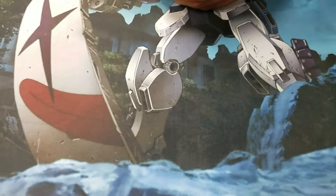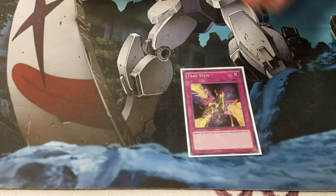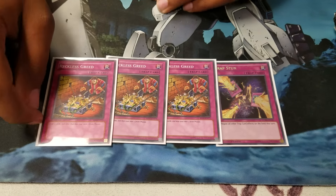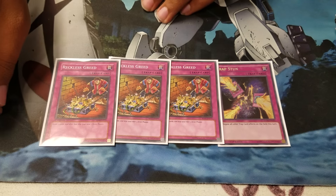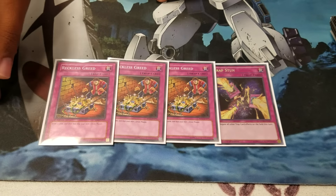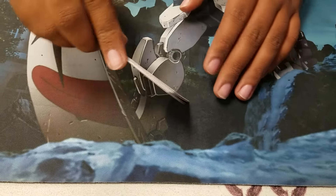I do play a couple traps. I play one Trap Stun to negate all traps if I go first, so when it's my turn I can negate all their traps on my draw phase. Another draw card is three Reckless Greed. It does happen sometimes when you brick with it, which sucks, but right now this is the only way I can draw without messing myself up at the same time. This card actually hasn't bricked on me yet, but we'll see in a couple duels.